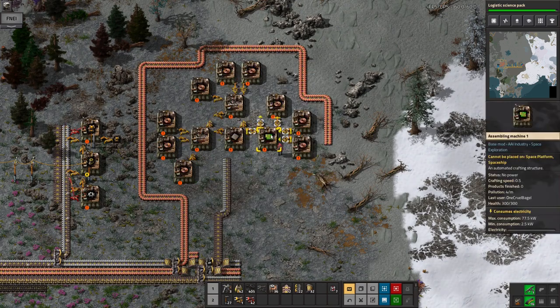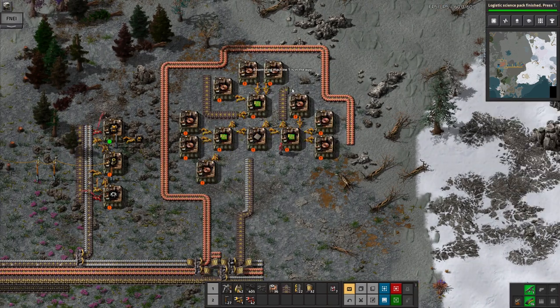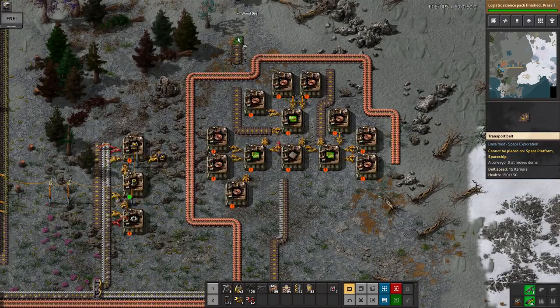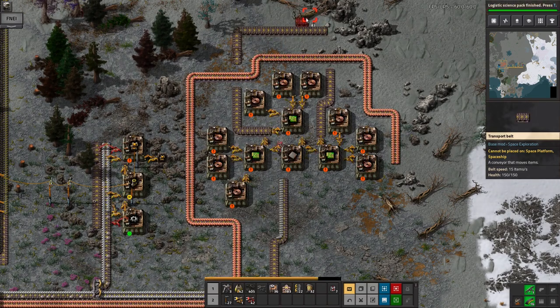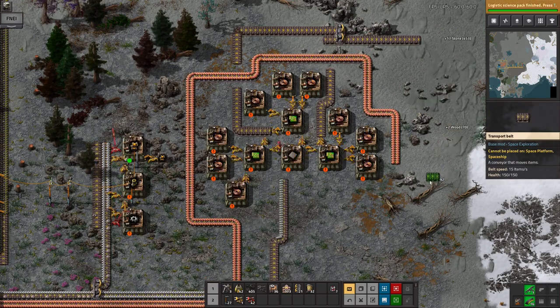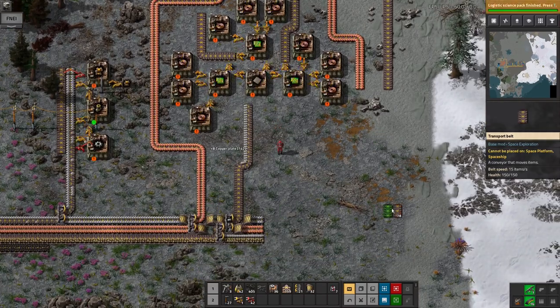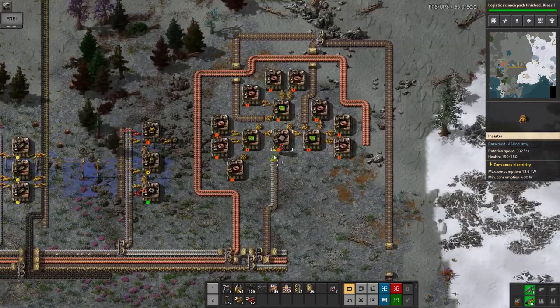However, because of the layout I decided to just go with three. This seems to be reasonably close to the correct ratios, although I could fit a fourth set of copper wire and green circuit machines on there if I had the space — it seemed a bit tricky to fit in. Maybe when I get on to using them in much larger quantities I'll try and find a slightly more efficient layout.